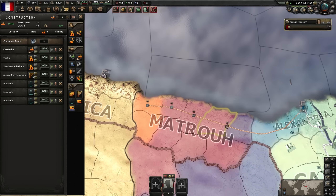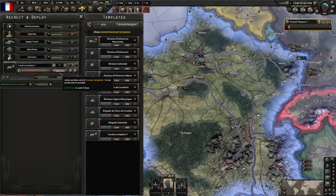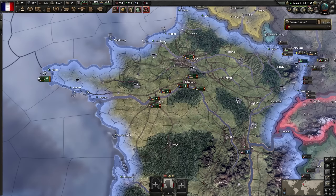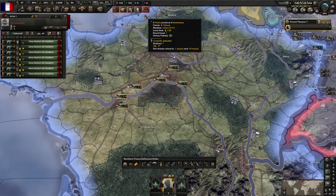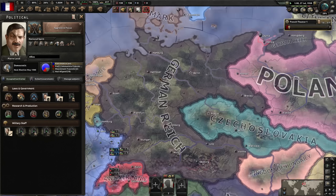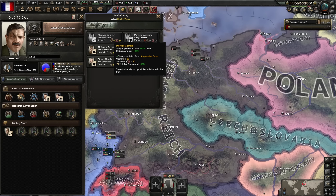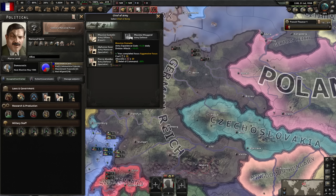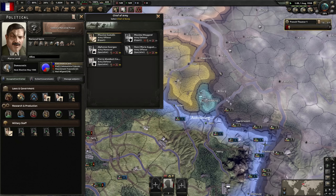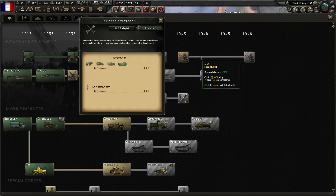We're going with 12 divisions total - an extra five. Bring them up, deploy them, then convert them all to the motorized division we actually want. Germany's taken the Sedan - oh no - historical game indeed. We can switch out this advisor now but the game is kind of broken so you have to manually unassign it and then reassign it. The game thinks you're trying to select the same kind of advisor - Paradox foresaw the exploit, one step ahead.